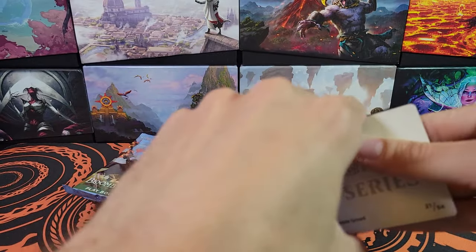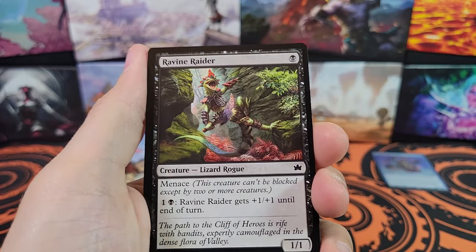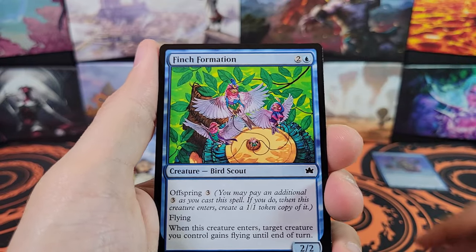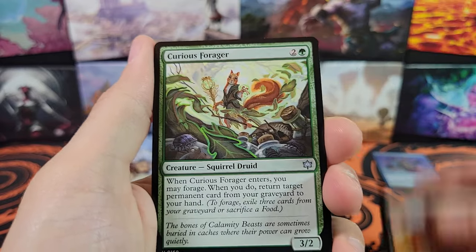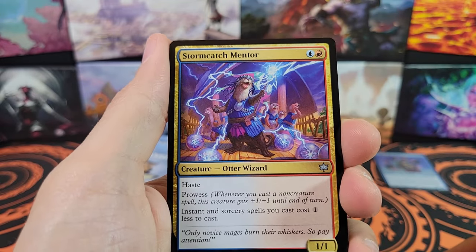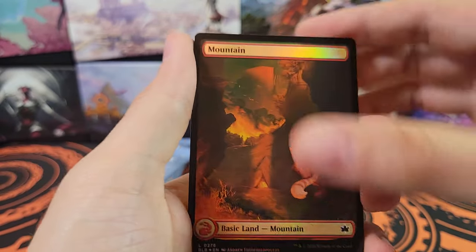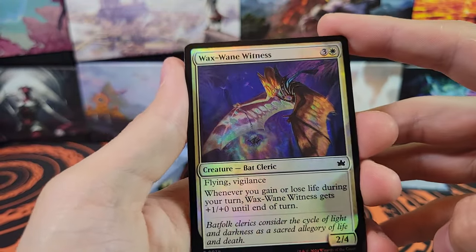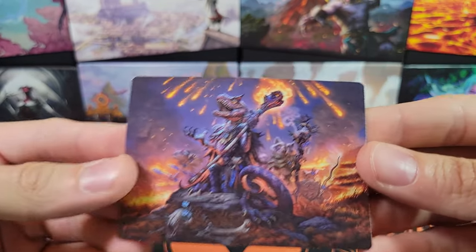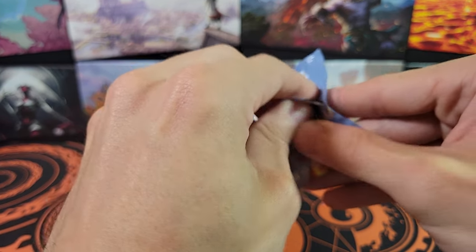I have not looked extensively at the set, but I don't know if there are any good rares at this moment in time. I think a lot of the cards are probably new — it's a very unique set and a lot of people like it. Curious Forager, Feather of Flight, Shoreline Looter, Storm Catch Mentor. The rare was Valley Flood Color. We have a foil Mountain, a foil Waxwain Witness, and an art card — very cool.